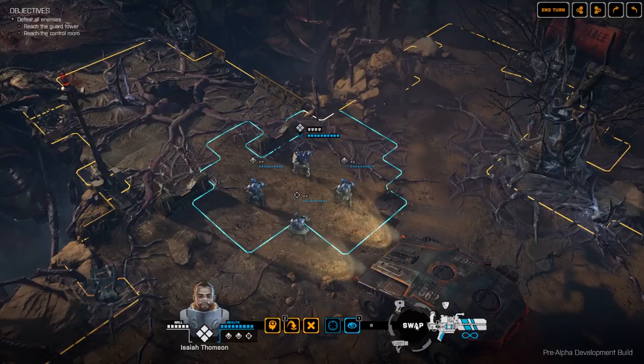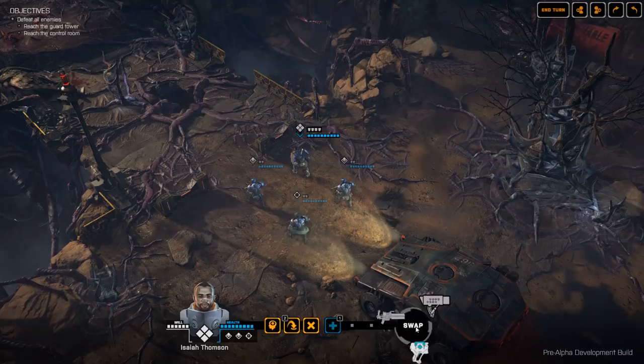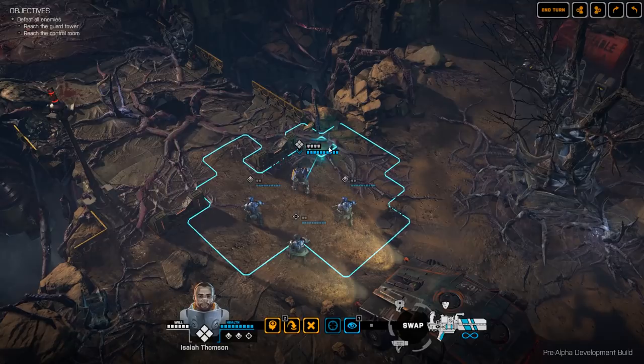Every soldier has a weapon wheel that allows them to select between three different weapons or pieces of equipment. Switching between them doesn't cost any actions. In the full game, which hasn't been implemented yet, there will be an inventory system where you'll be able to carry additional items including ammunition in your backpack, trade items with other soldiers, and pick up items off the battlefield.